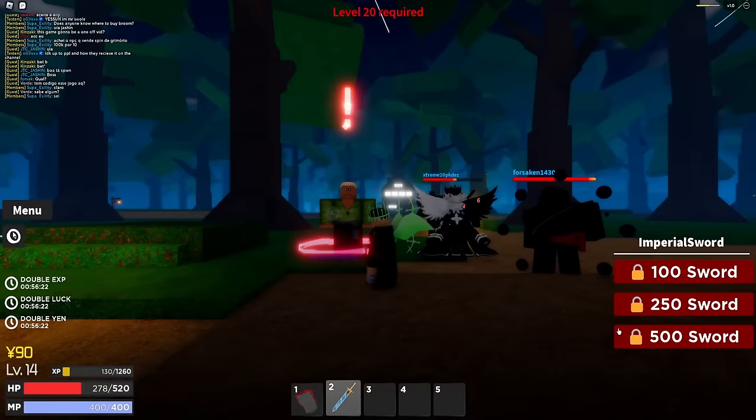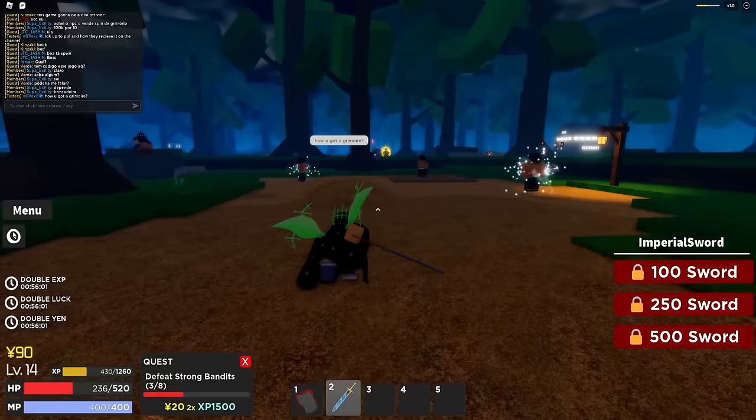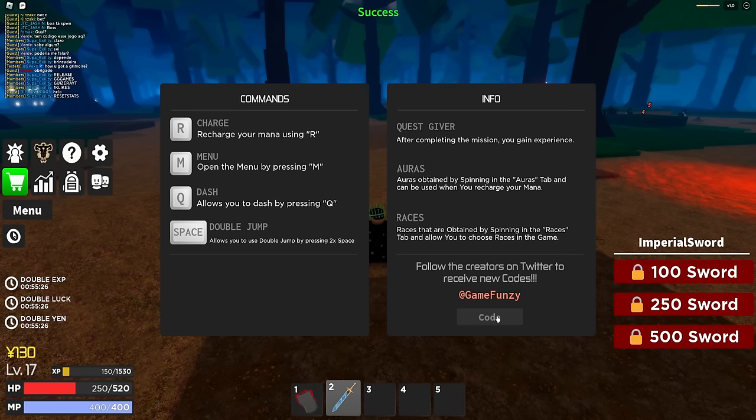The evil old man quest requires level 20 - that's what I wanted to know, at what level the next quest opens. I spotted someone with a grimoire and I need to figure out how to unlock my magic. Someone in chat is typing what look like codes - hold on, let me try these.